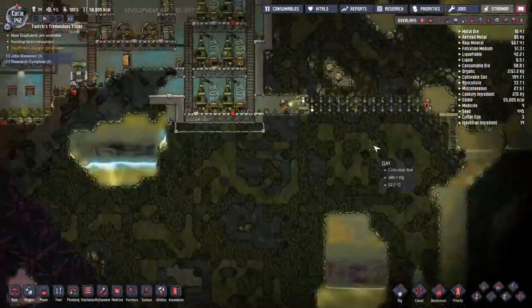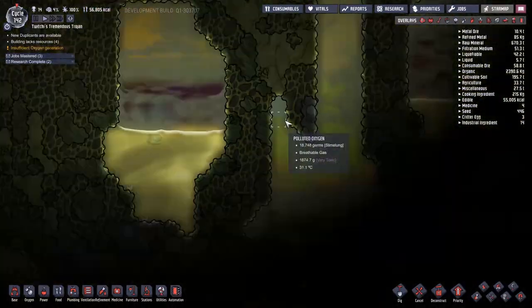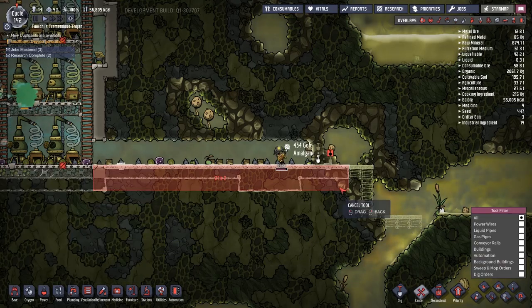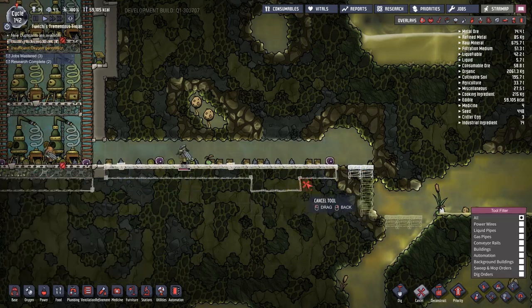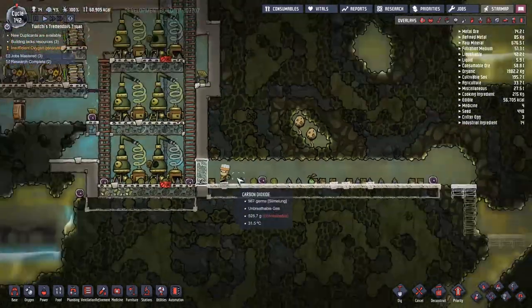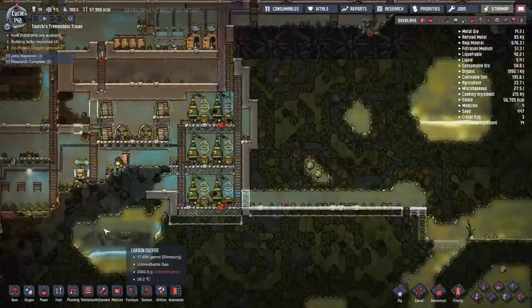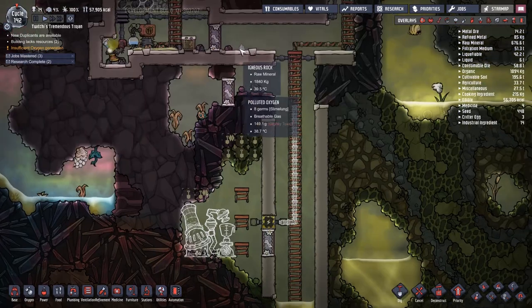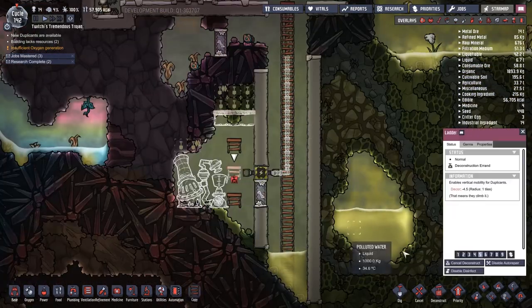With the higher level diggers that we have, excavation of a corridor takes literal seconds, which is amazing because I would like to get down there with as many people as quick as possible. We need to make sure that we cap it all with tiles to make sure that none of the slime starts producing slime lung in my base. I think what I'm going to do first is make sure that all the high priority jobs are done over here.